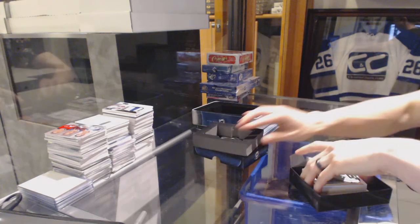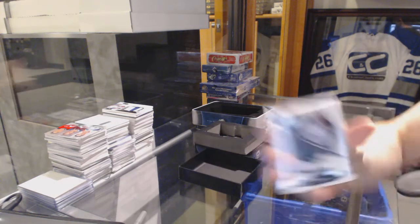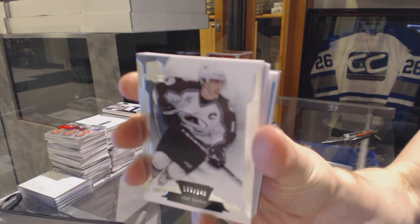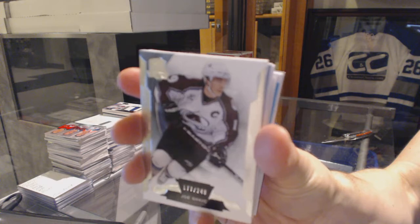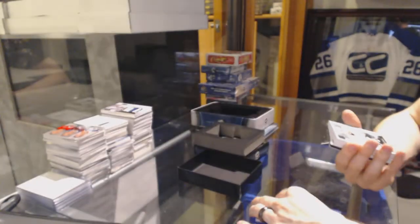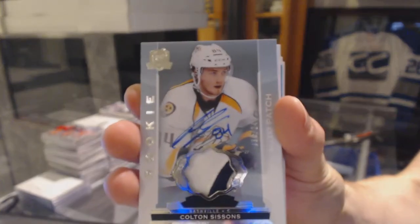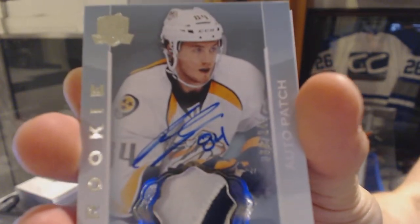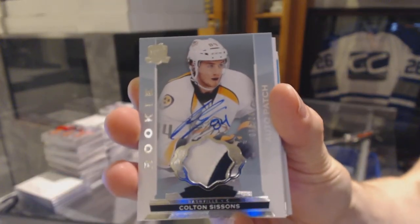All right, we start with a base card, number 249, Joe Sackick. We've got a two-color Rookie Patch Auto, number 249, Colton Sessions — Rookie Patch Auto, 249.